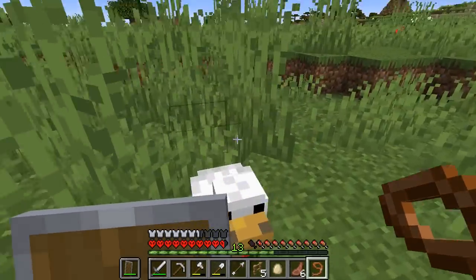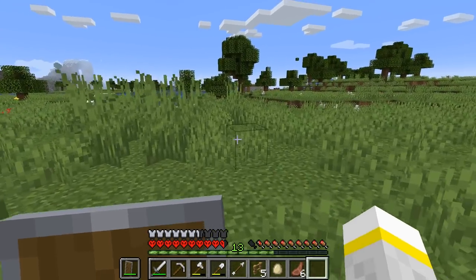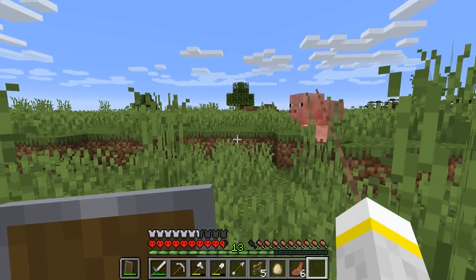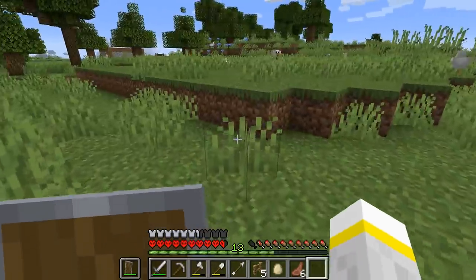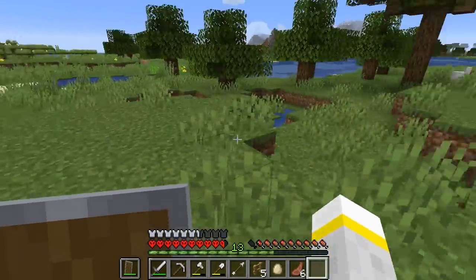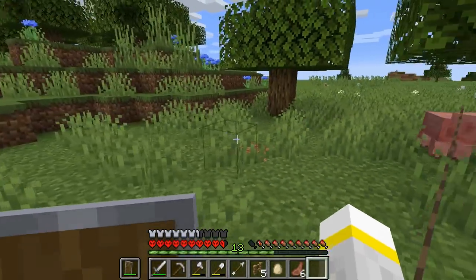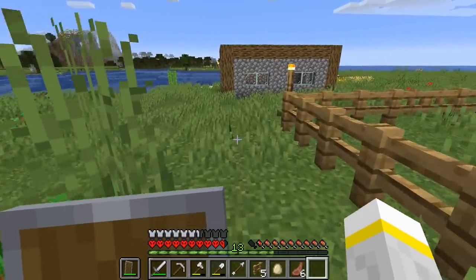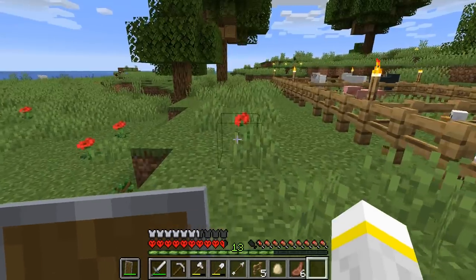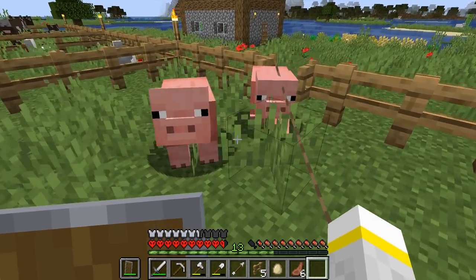That need for a bucket is going to force me to explore. Hello, chicken. Don't mind me - I'm after this pig. I've got you now. You will follow me to a place where there is another pig. There are also some sheep and some cows and a few chickens. You'll like it there. I'll make sure that nothing bad happens to you. The lead can actually go quite far. And I imagine if I were to run, the lead will break - I think actually the lead breaks. Come in here. There we go.